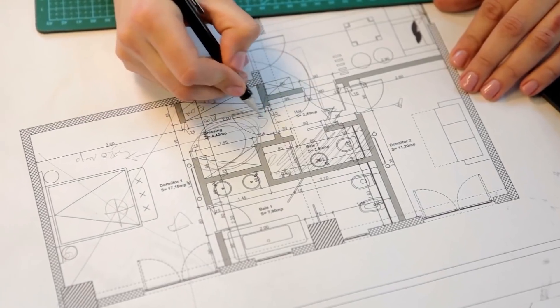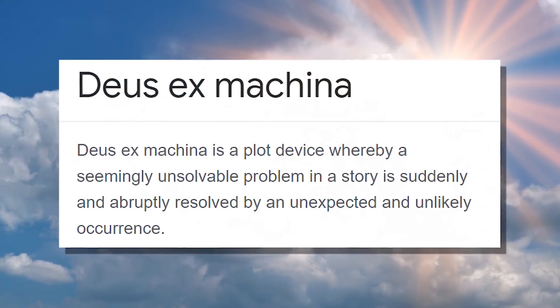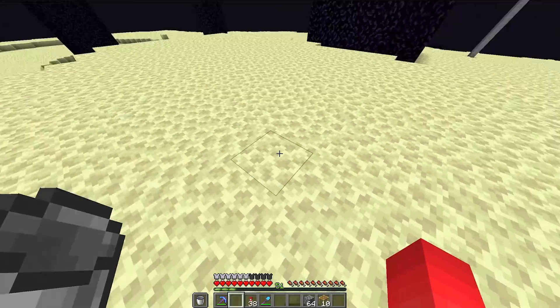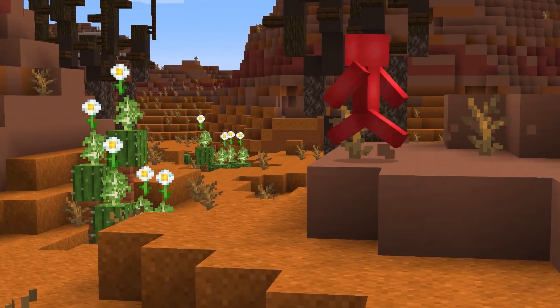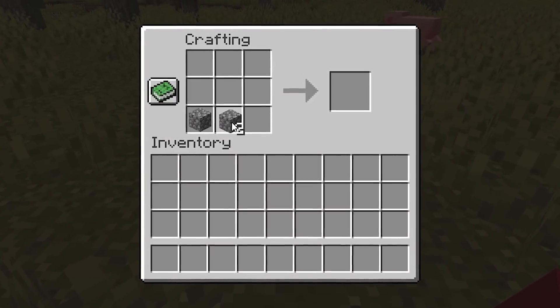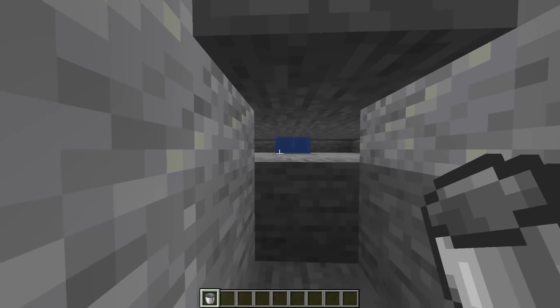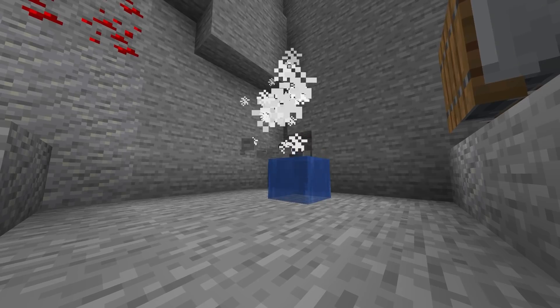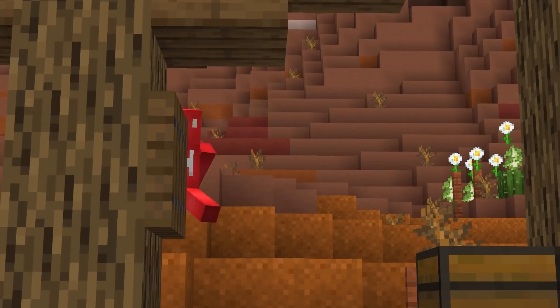Number six: when you're designing a trap, nothing ruins the fun quite like an MLG water bucket save — these things are like a deus ex machina, removing all the tension from the scene. So to prevent someone's water bucket from raining on your parade, find some way to soak up the source. By having a half slab flipped like such, it looks just like any other block. But to their surprise, whenever they try to MLG, the water goes right to the bottom and they'll just hit the floor like regular. If you want to catch a pro, this is the way to go.